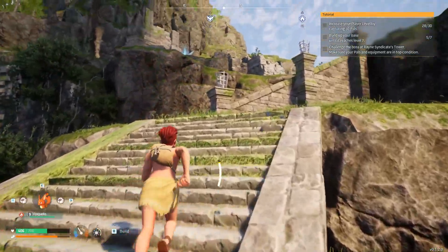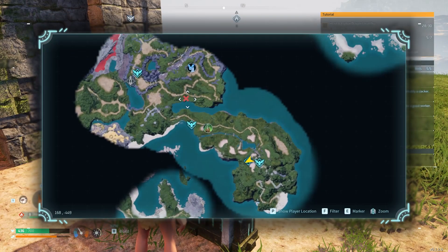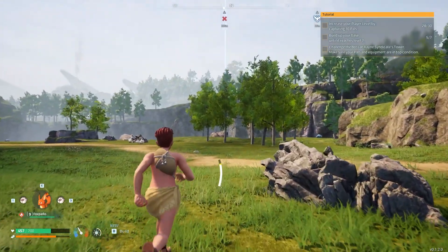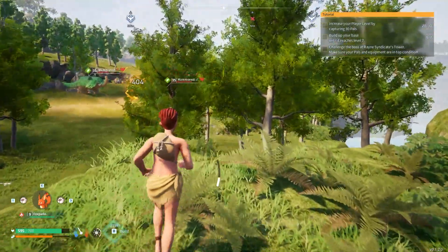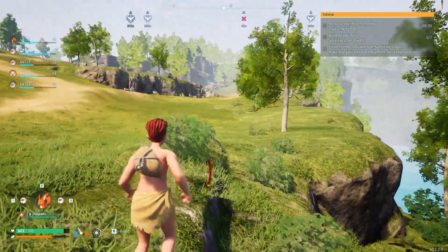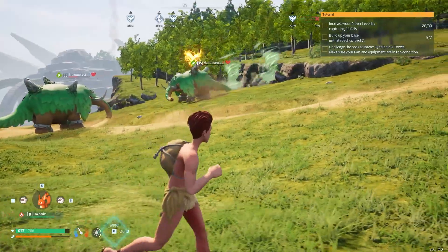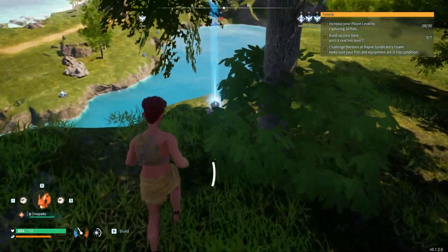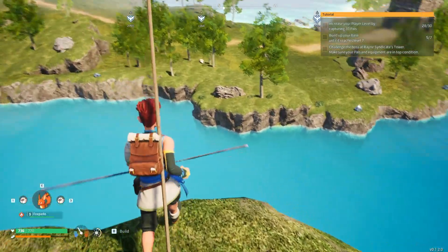Let's go back and pick up my stuff. It's not that far and it's near a fast travel location so I can go there easily. There are two mammorists fighting each other — they're already low on HP, I'd love to capture one. But I don't think my pal sphere is strong enough for them. Let me pick everything up.